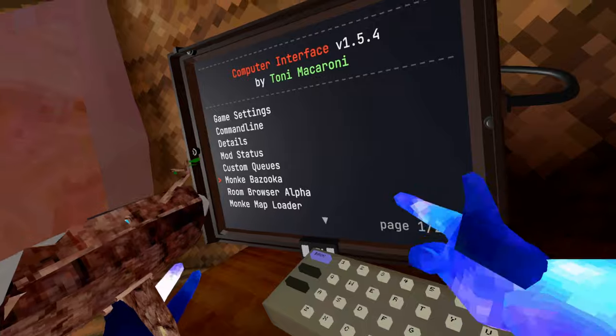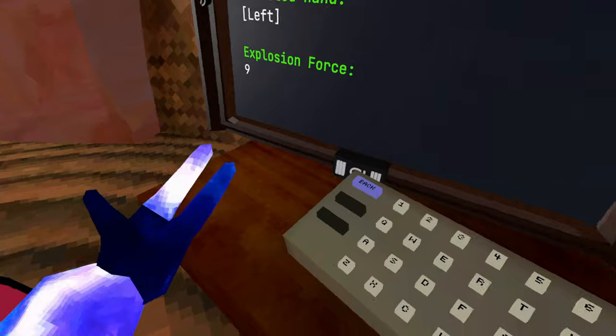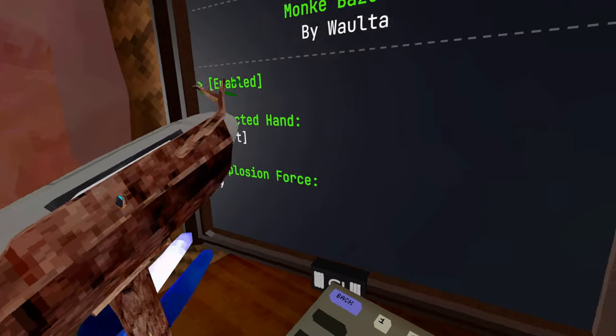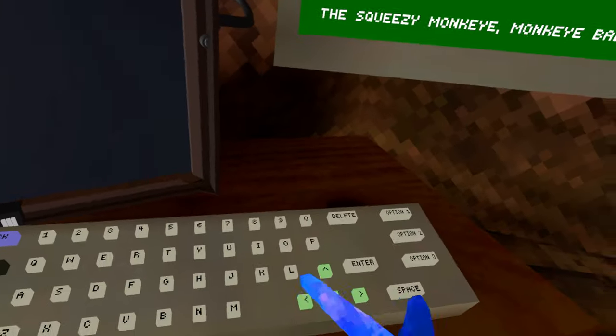And you can configure it a little bit too. You got the Monkey Bazooka view in the computer. You go on here and you can just disable it if you want, or enable it if you do. You can also change the hand and the amount that it actually pushes you back.